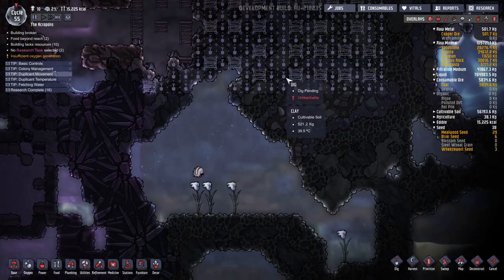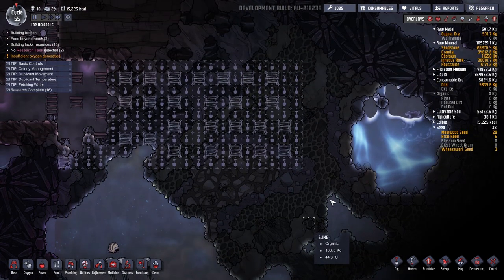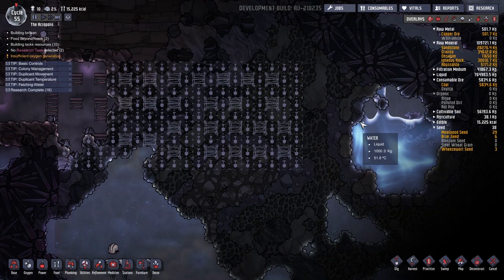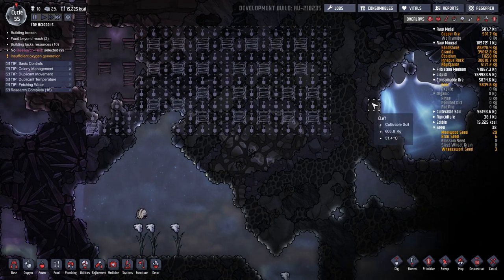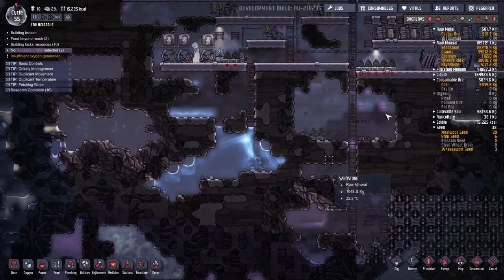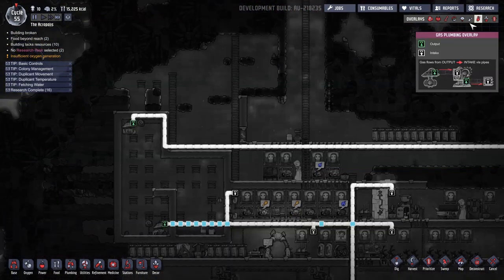We're going to dig all this out and make a cooling system. It's going to be really neat. I'm going to try and set up a little thing so I can let in a small amount of water at a time so we can cool it down more effectively. We'll see how that works, but we're having some trouble getting oxygen down into the lower reaches of the base.